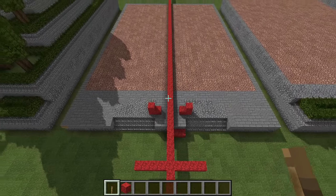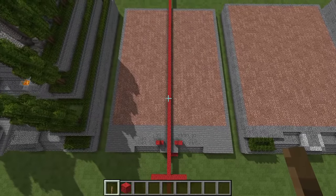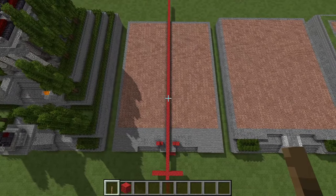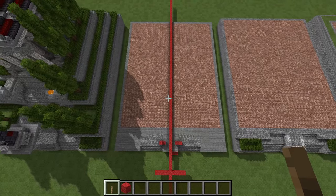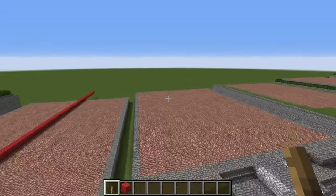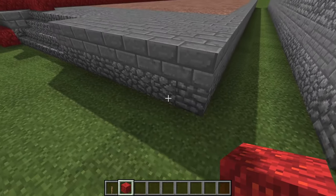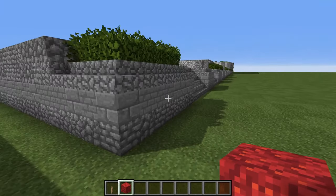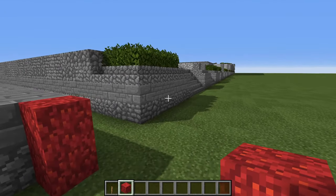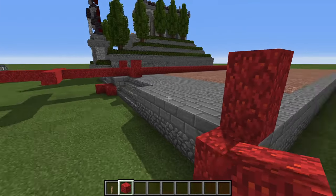I want to give you a good overhead view of what we've got going on here. Take your time, get all the dimensions and measurements correct, and then we will move on to the next phase. Each phase from here on out is going to be two blocks taller than the previous phase, which should help you with the construction.